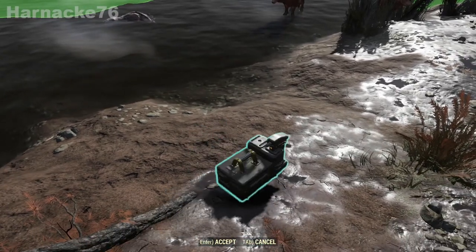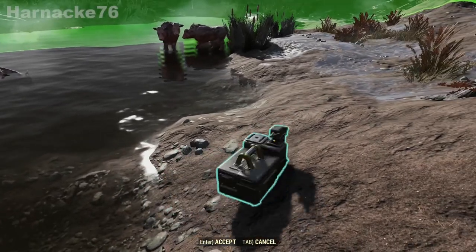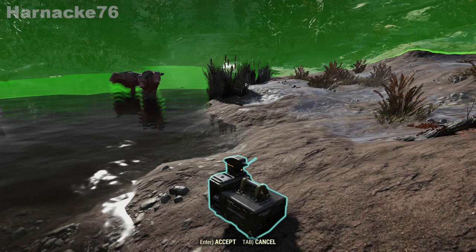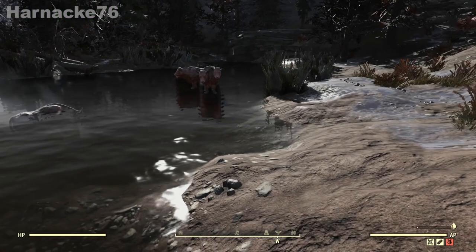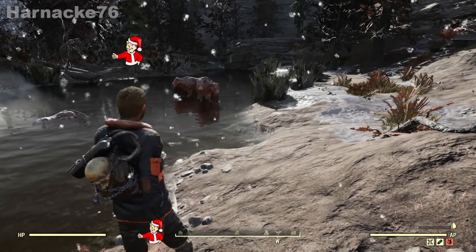Here I'm showing that the camp machine can be placed very close, but if you place it on the shoreline you've got plenty of space for building. So that's the Brahman cattle — now let's move to the next location.